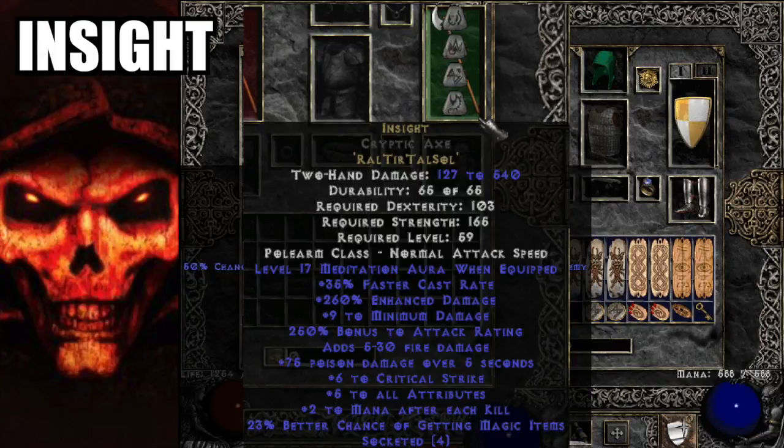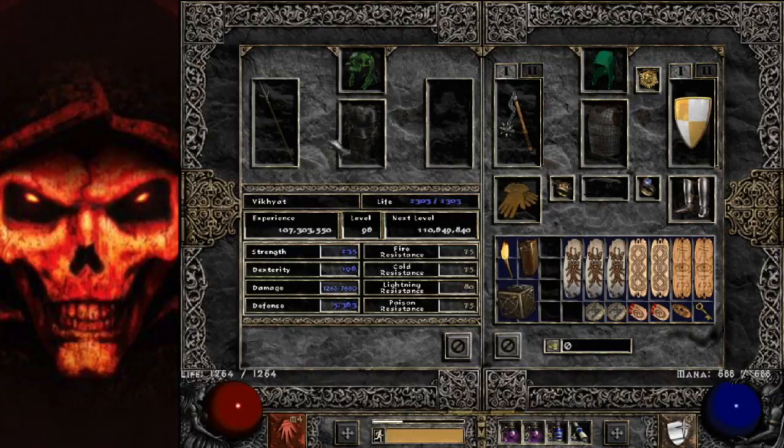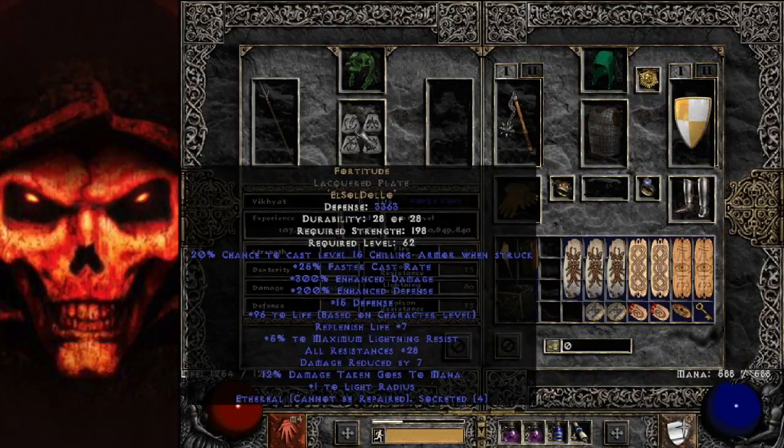Can't find Obedience? Drop down to an Insight and you should be good to go. If you can't find a base item for Insight, an Ogre Axe or a Bone Hew will work in its place. Basically: Insight, up to Obedience, up to Breath of the Dying — that's the progression for the merc weapon.